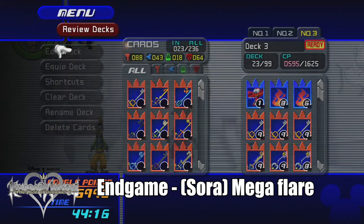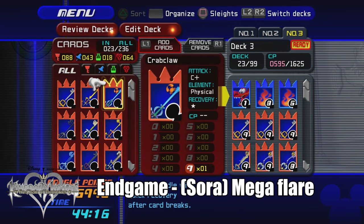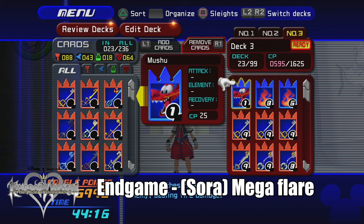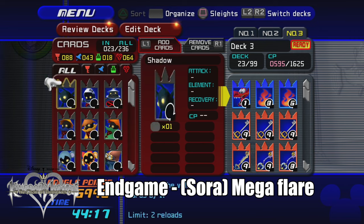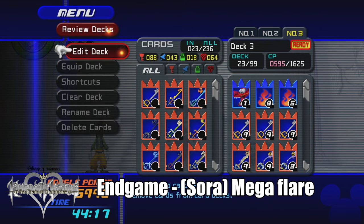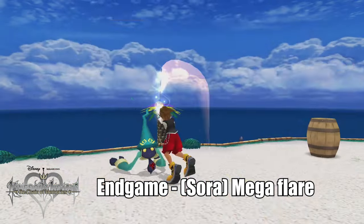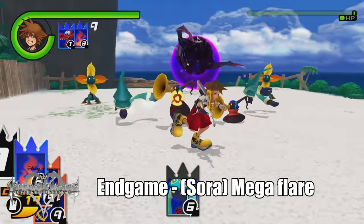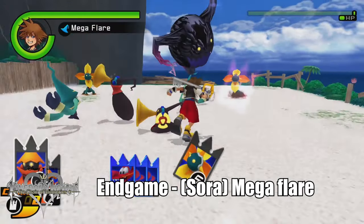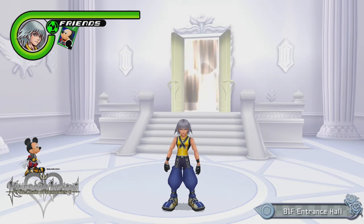When it comes to endgame in Chain of Memories, there is a really easy method — especially if you are at level 58, because you can unlock a Sleight called Mega Flare. To activate this Sleight you just need a Mushu card and two Fire cards, but to absolutely maximize the damage you'll want a Red Nocturne enemy card because it maximizes all fire damage. For the world, I'd honestly recommend either the 14th floor or Destiny Islands, as those Heartless have the most EXP given per defeat.